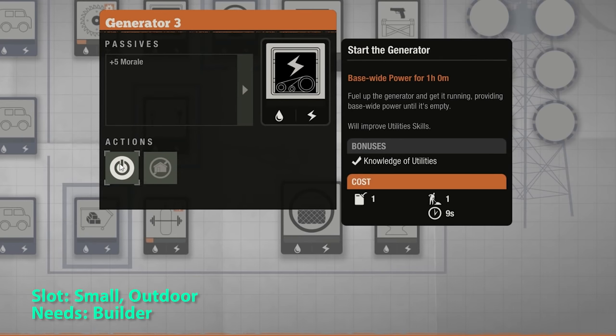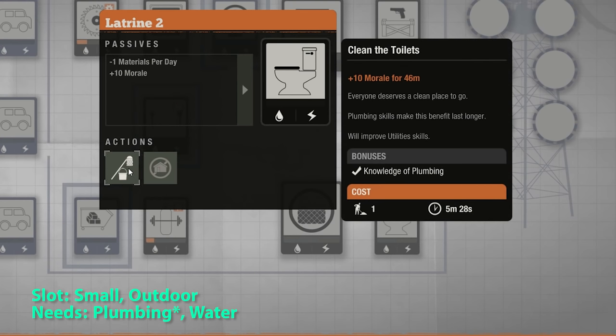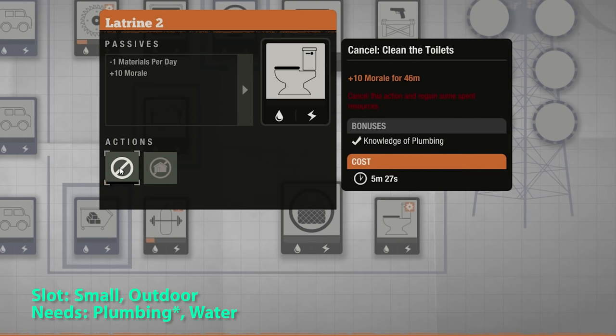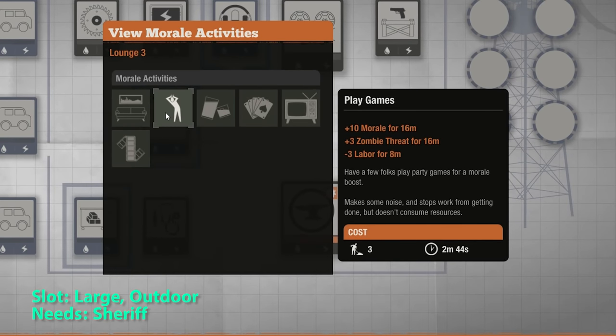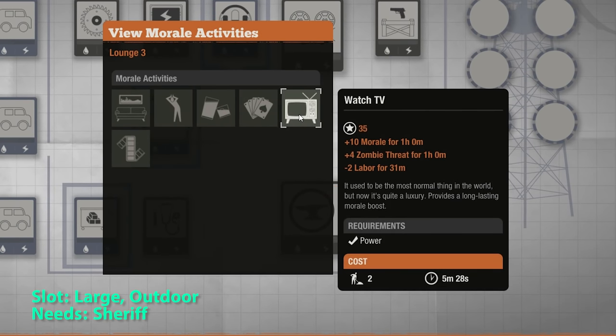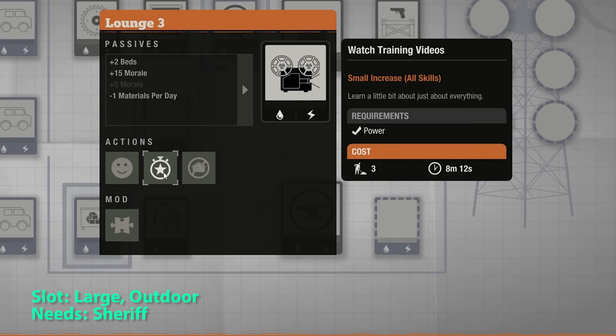The generator gives you plus 5 morale and you can activate base-wide power at the cost of fuel. The latrine provides plus 10 morale and you can add another 10 morale for 46 minutes. The lounge gives you plus 2 beds, plus 15 morale, and plus another 5 morale if you have knowledge of the arts. You can also add more morale at the cost of labor and more zombie threat, and you can train your skills — from my experience this gives 1 star per base skill, and about a third of a star for specializations.